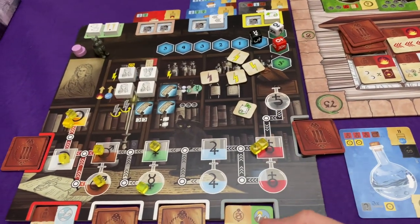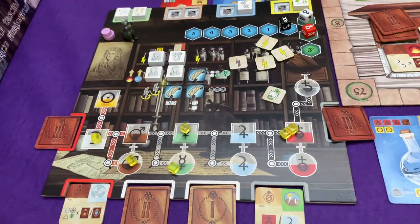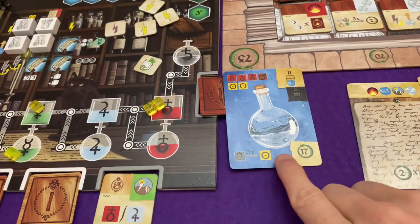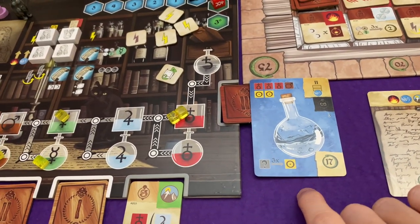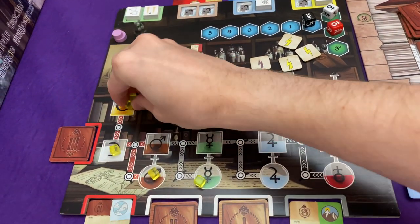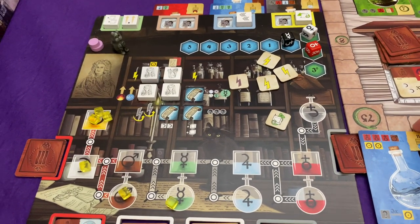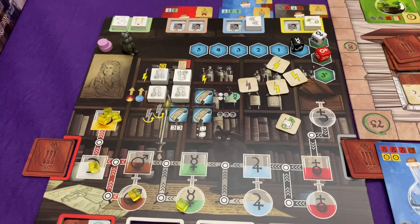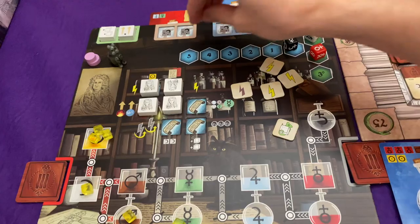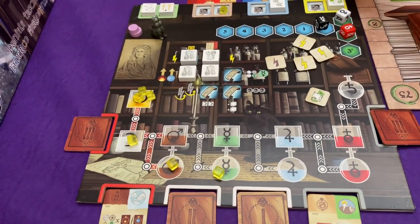Doing his experiment — that's very important. Three of these, one of this, and two gold. He is at 11 on the track, so he can do it. And his power is: turn three refined things into gold. And that's why he's got these three here — they all become gold. He must have bought a formula. Yeah, that's a shame — I got excited, I thought he was going to get to buy two there. But no, that's not going to be the case. So he should buy things — I think he is going to buy this one.